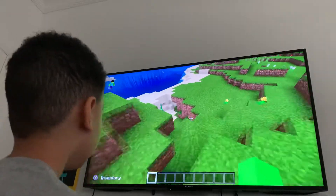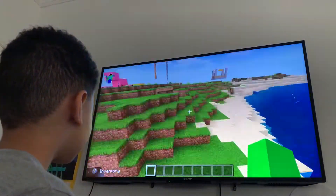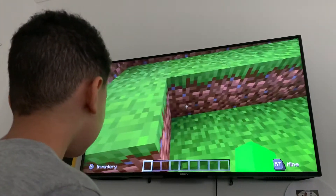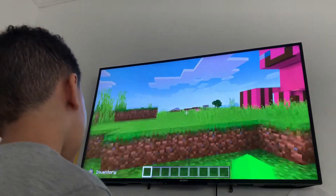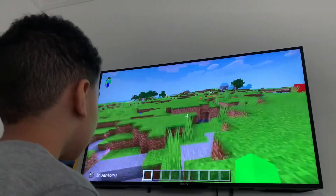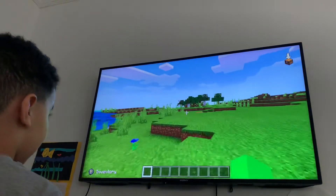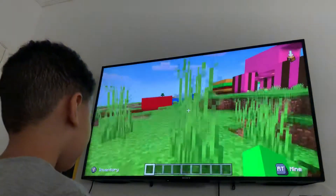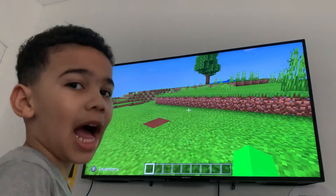Double-tap space bar to fly, like on Xbox, but only in creative mode. And to open your crafting menu, it's E — yeah, it's E to open your crafting menu in survival, and it's the same button to open your inventory in Minecraft on creative mode.